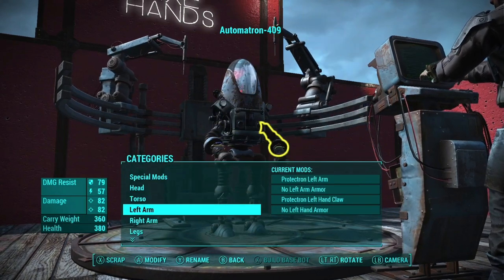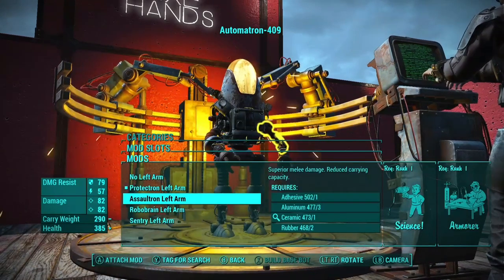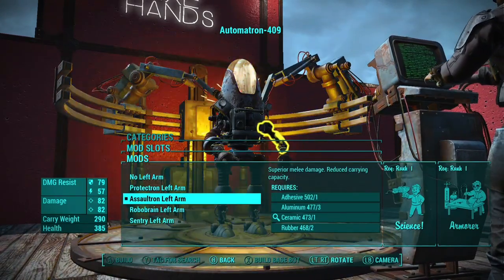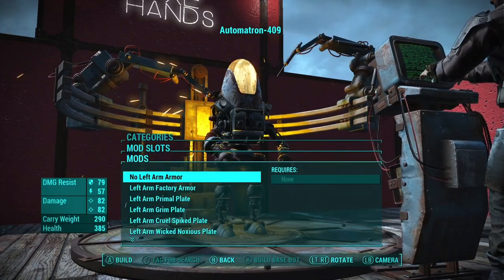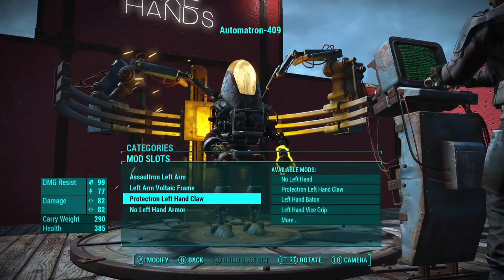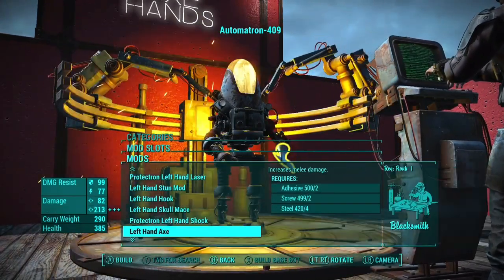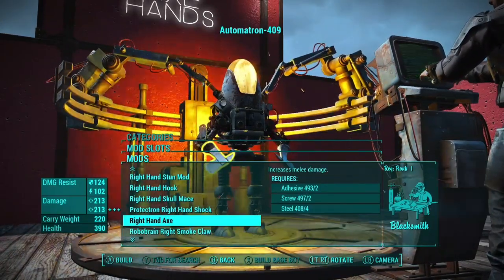Now, for his arms, this is the most important part because you want the stuff that gives you the most damage for your axes, and that's going to be Assaultron Arms. You're going to want your left and right arm both Assaultron, and obviously you've got to put axes on them because that's the whole basis of Axe Hands. If you put two Shish Kebabs on them, I guess his name would just be Shish Kebab Hands, and that's just not nearly as cool.